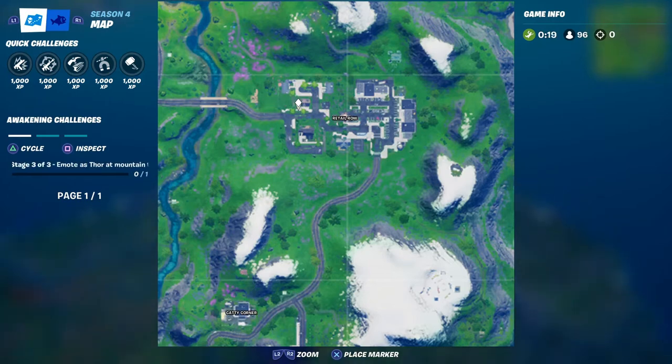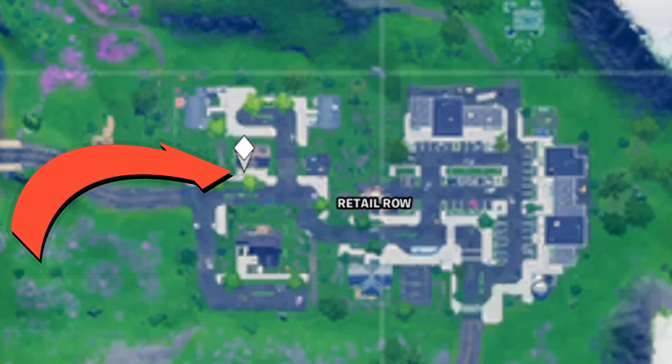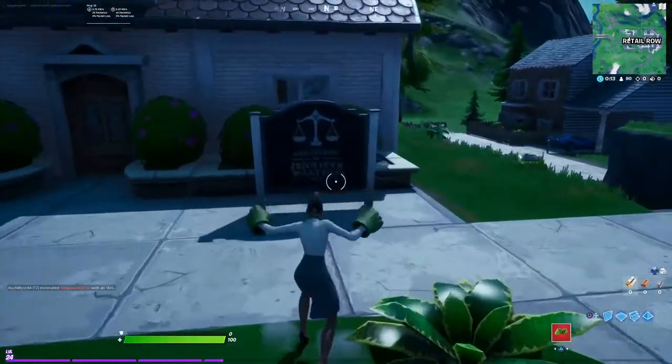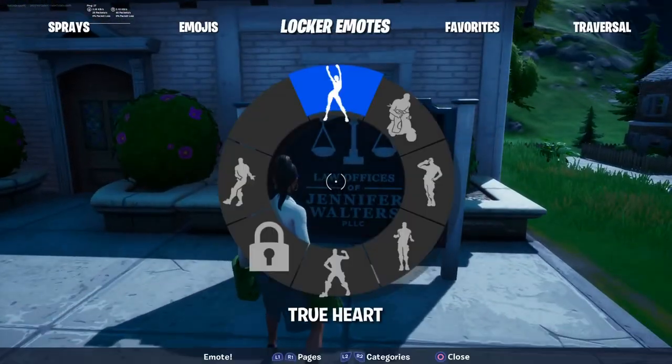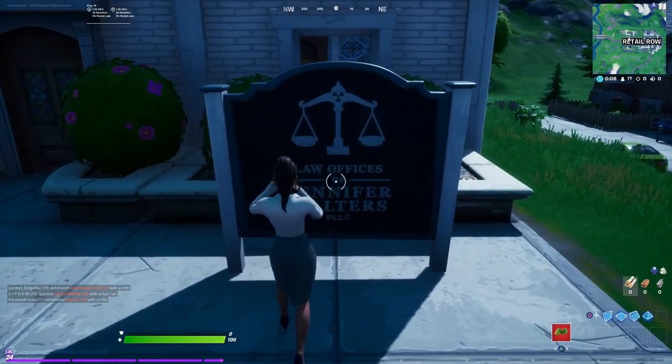So you can see exactly where her office is. Her office is located at Retail Row — you can see right here on the map, I'm going to do a close-up right there. Right at the entrance of Retail Row. All you need to do is just camp down here, go in, visit it, and it's done.